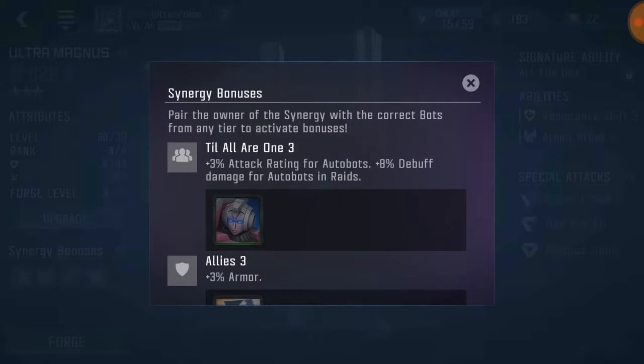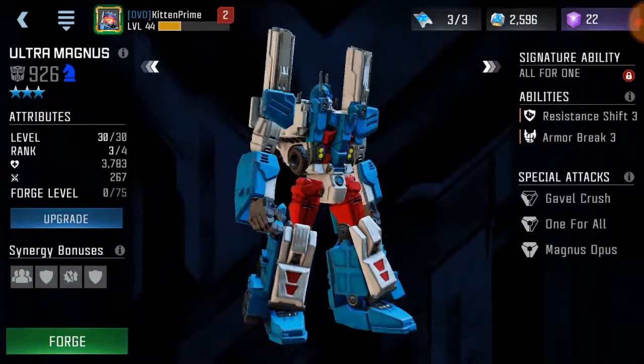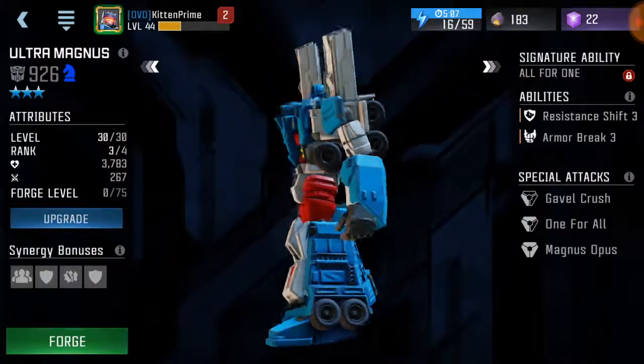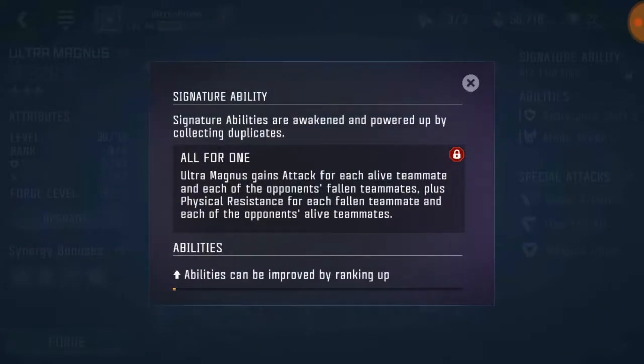RC's just bad — RC's the worst bot in the game in my opinion, Shockwave's pretty bad as well. But we're here to talk about Ultra Magnus. His signature ability is 'All For One' — Ultra Magnus gains attack for each alive teammate and each of the opponent's fallen teammates, plus physical resistance for each fallen teammate and each of the opponent's alive teammates. That's really confusing.